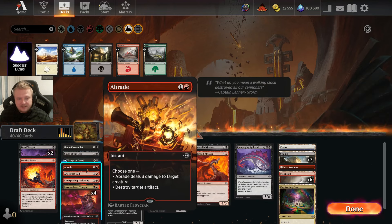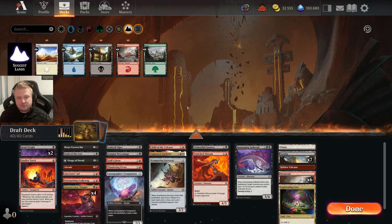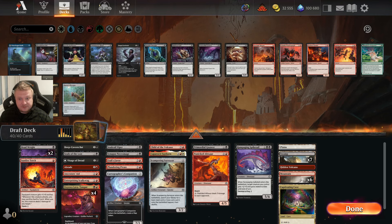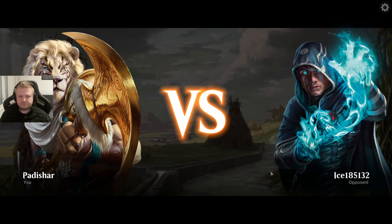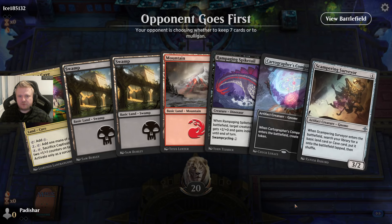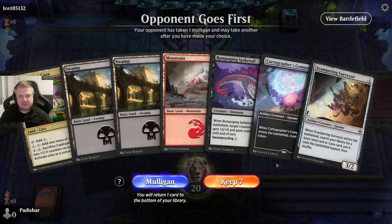It's only seven red mana sources for turn-two plays, though the Captivating Cave will contribute to red 2-drops on turn three. The Cave is still worth having because of the extra way to cast the Sunborn, and I can fetch it with the Surveyor to get counters. I don't like running only seven ways to cast my 2-drops — I have five creatures that cost two and require red. This will be the deck, the main deck at least.